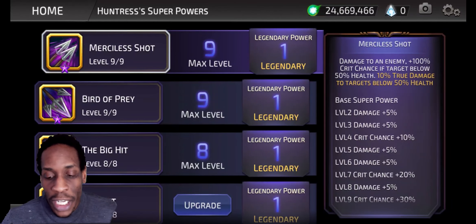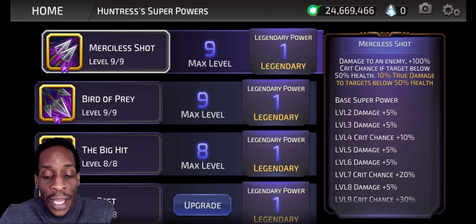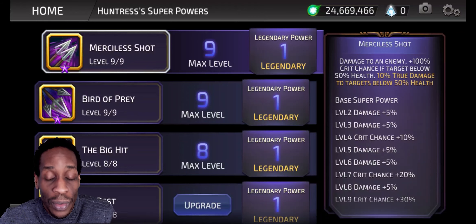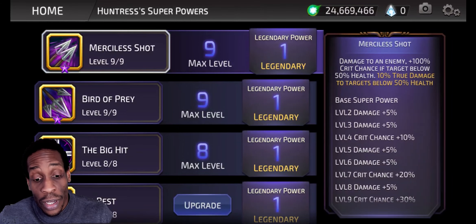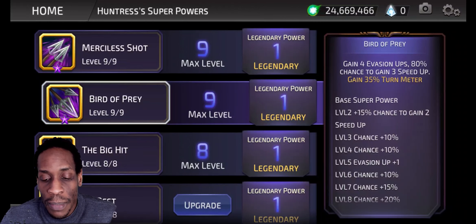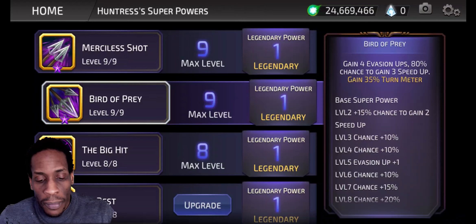Merciless Shot: damage to an enemy, plus 100% crit chance if the target is below 50% health, and 10% true damage to targets below 50% health. So if below 50% health, you have a plus 100% chance to crit, and then also 10% true damage in addition. Gain 4 evasion ups, 80% chance to gain 3 speed ups on Bird of Prey, and gain 35% turn meter up as a legendary point. Not bad at all.